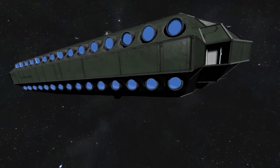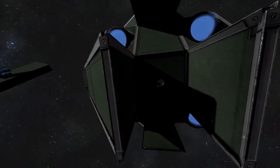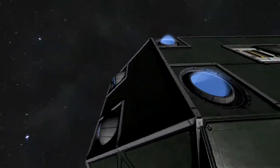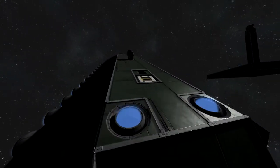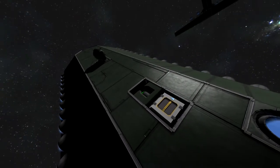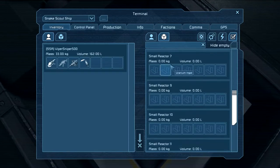On this ship, its main purpose is for speed, and then to run in and get intel with these cameras. You can get a front camera and there's a back camera back here. It doesn't really need much — it's almost fully battery powered. There's about six reactors, but that's really kind of overkill. We've just got a cargo container here so you can access all the reactors.